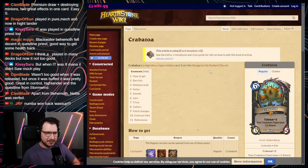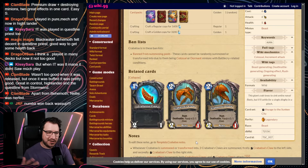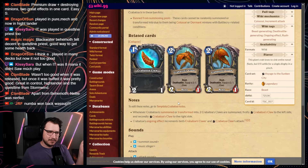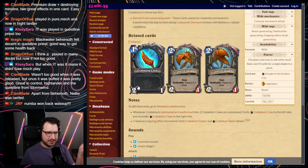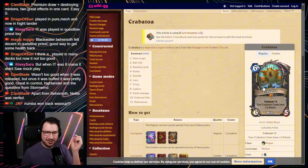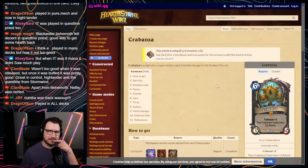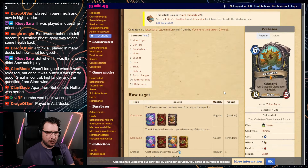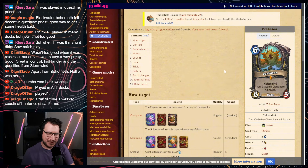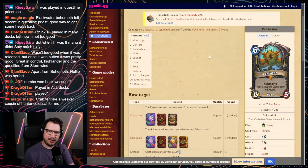Next up is Krabatoa, the Rogue Colossal. 6 mana, 6/5, Colossal 2. Your Krabatoa Claws have +2 attack. It spawns two 2/1s with Rush that when they die summon a 2/1 Claw. The buff affects these and also the weapon. So the claws are essentially 4/1s. You attack something, get the weapon, attack with the other claw. For 6 mana you deal 12 damage spread across potentially three targets, then have a 4/1 weapon and a 6/5. Chat says S — cheapest Colossal plus extremely versatile, played in every deck until rotation. I feel like it's also S tier.